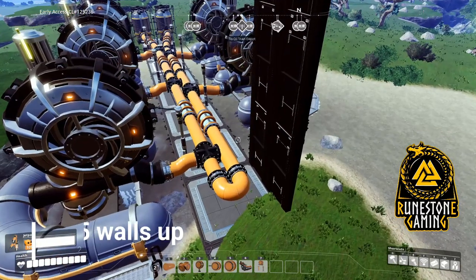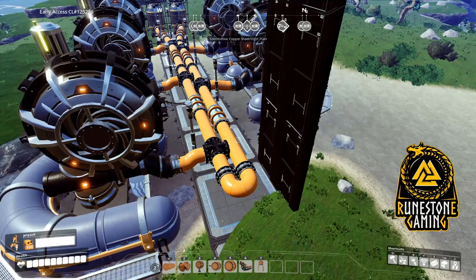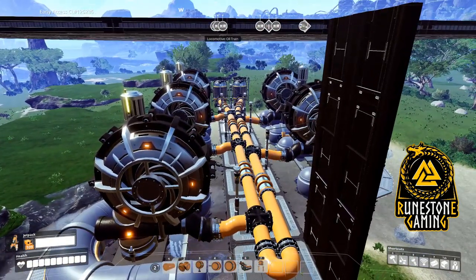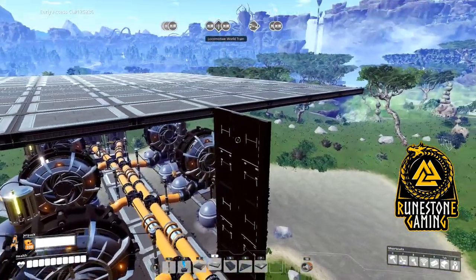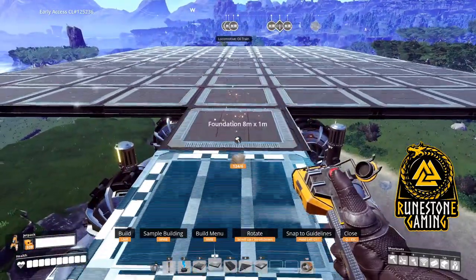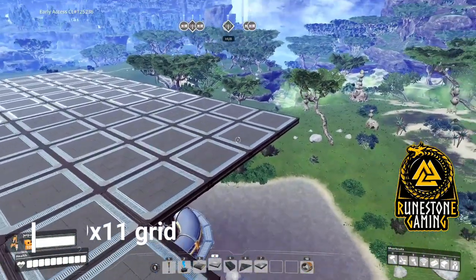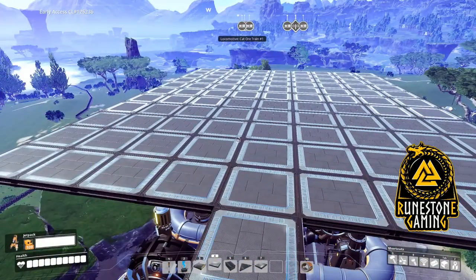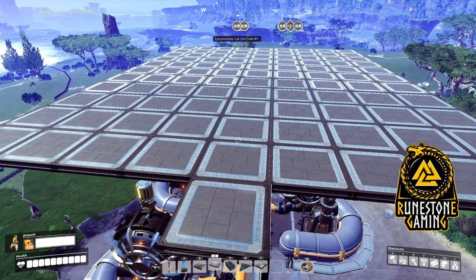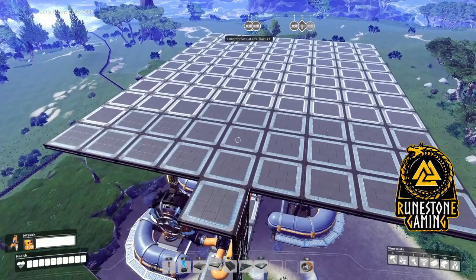For the third step of the build, you're going to want to begin by building foundation five walls up from the original center foundation that you laid for your five extractors and two pipes. After bringing your foundation five high, you'll lay a foundation next to your five-high wall so you can begin your 9x11 grid. The grid on top of the water extractors needs to be 9x11 to fit all 14 coal generators and their appropriate logistics, piping, and conveyor belts. After laying your foundation down, you're ready to begin the logistics.